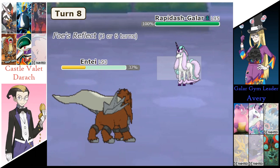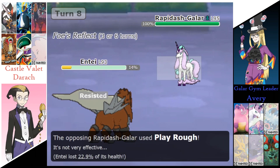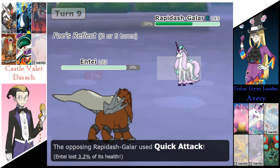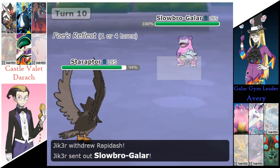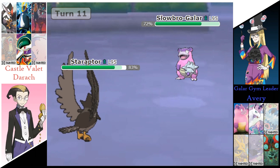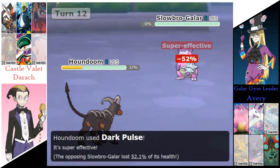This Rapidash we know has a Weakness Policy, and once triggered it can be very devastating. Clay Roll is going to do 23% to Entei. Flare Blitz is going to do 43% to Rapidash, and a Quick Attack finishes off that Entei. Derek sends out the Staraptor. Avery switching out to the Slowbro as Staraptor goes for a Brave Bird, dealing 28% to it, and that Reflect does end. Going for a U-turn, switching out to the Houndoom. A Scald's going to do 69% to Houndoom. Dark Pulse finishes off the Slowbro.